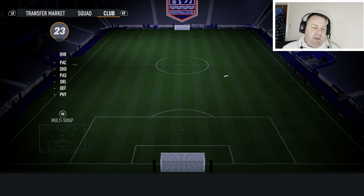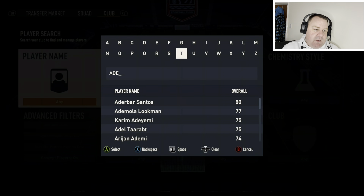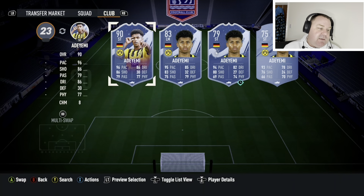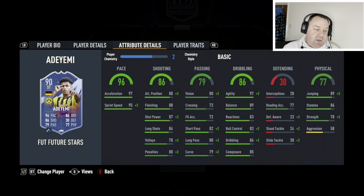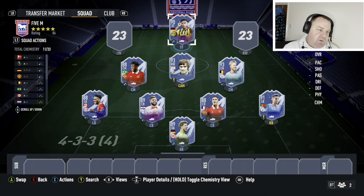Let's go into the striker position — this one I wouldn't mess around with: leave him where he is. It's Karim Adeyemi; he's had a bit of a breakthrough season and this is his Future Stars card, just under 400k. You could put a Finisher on him to really boost the shooting and dribbling. He's already absolutely electric in terms of pace, decent physicality. Four-star skill moves, four-star weak foot — really good card.